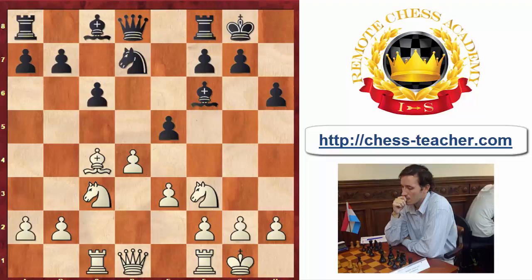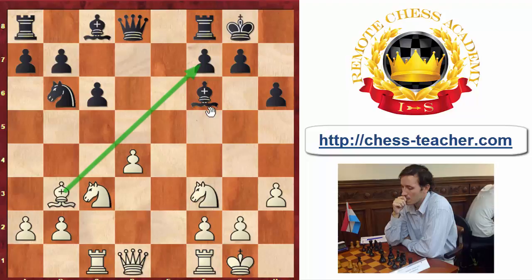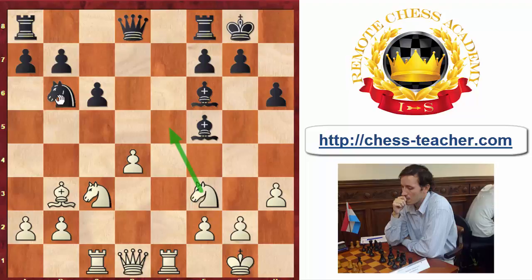Black looks underdeveloped but is gaining tempo — Nb6 hits the bishop with tempo, so Bg4 is a direct threat. That's why h3 is a very interesting move. After taking on d4 and Nb6, Bb3, white keeps this strong bishop. Black has the bishop pair but the bishops only have one sensible square. After Re1, white has a nice position — this knight might jump to e5 while the knight on b6 is not well placed. White managed to win the game.